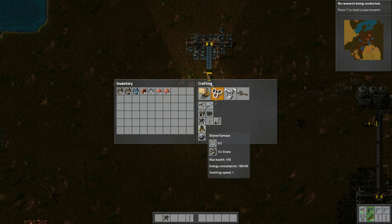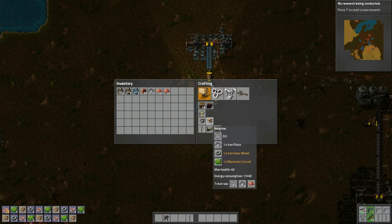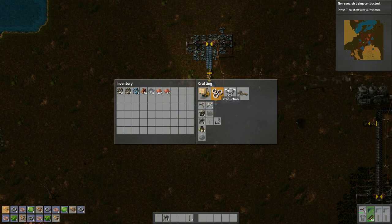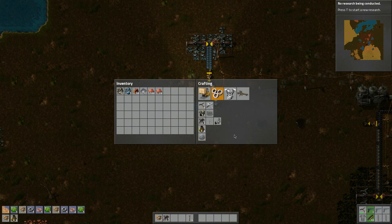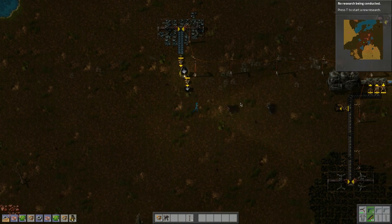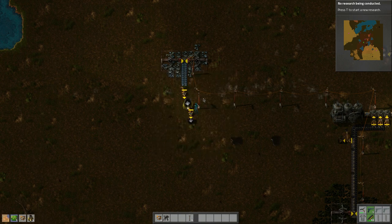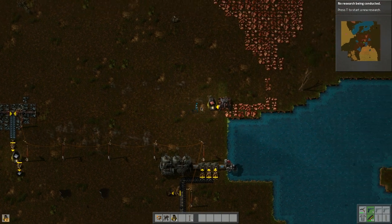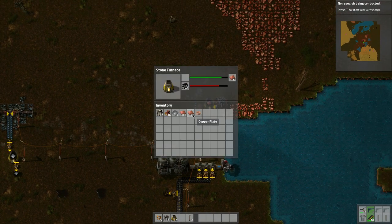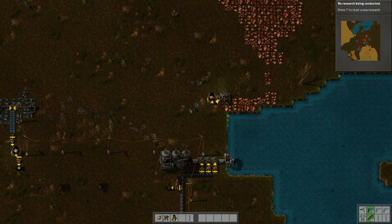Let's build some of these things — one, two, three, four, five inserters. And then I want to build five of these guys: one, two, three, four, five. Let's grab some more — actually let's put this right here.